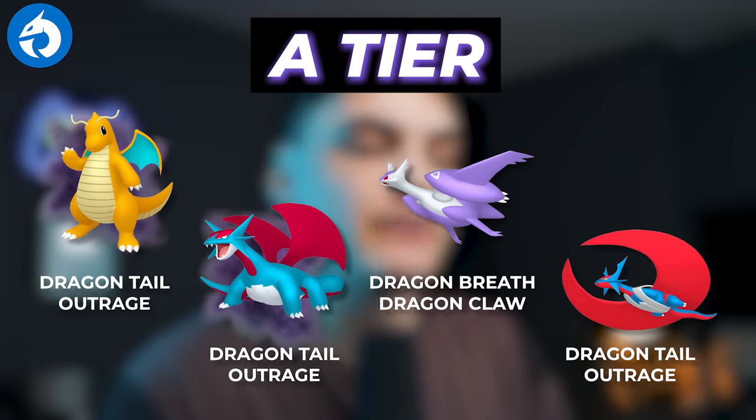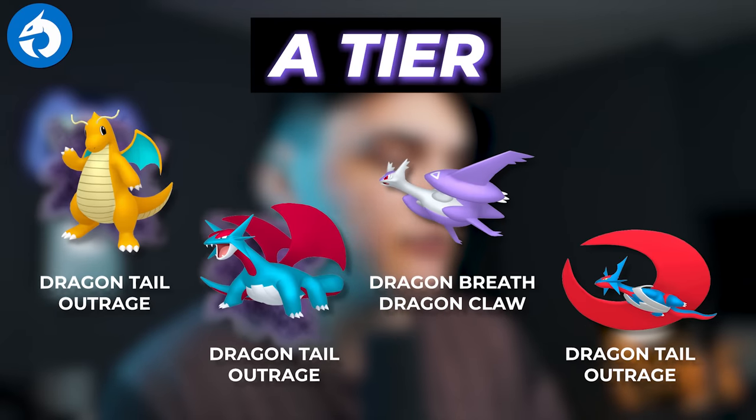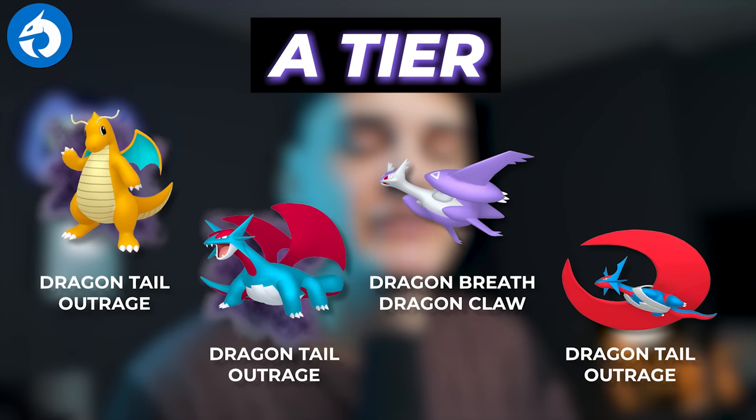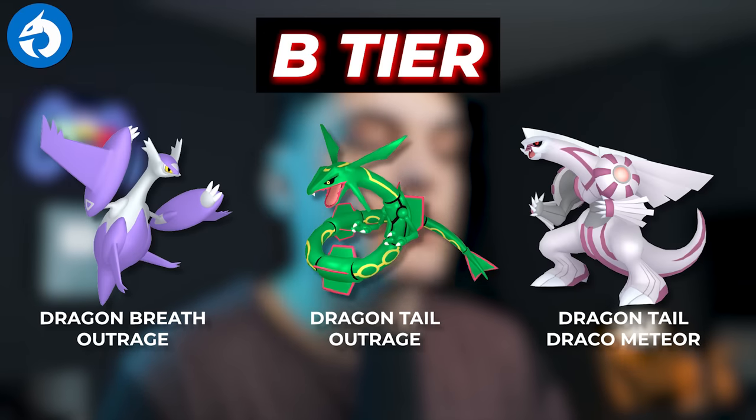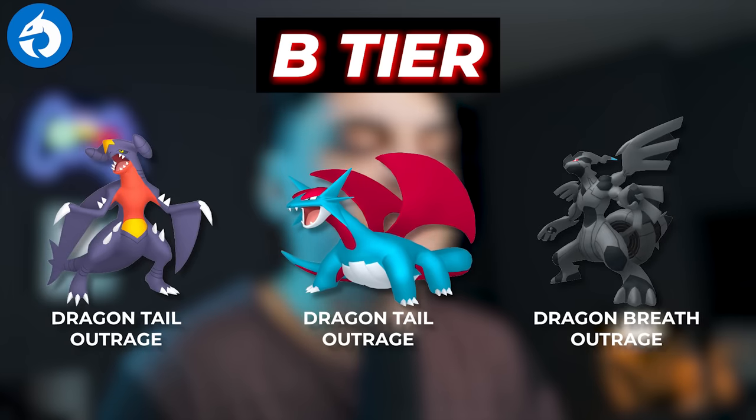In terms of the A tier for Dragon types, we're going to have Shadow Dragonite, Shadow Salamence, Mega Latios, and Mega Salamence. The best one being Shadow Salamence — it has a higher DPS than the Mega, so definitely invest in those Shadow Salamences if you can. In the B tier, we're going to have Mega Latias, Rayquaza, Palkia, Garchomp, Salamence, and Zekrom. Any Dragon legendary or pseudo-legendary with a good moveset is going to be a good Dragon type raid attacker — there's just so many good ones.